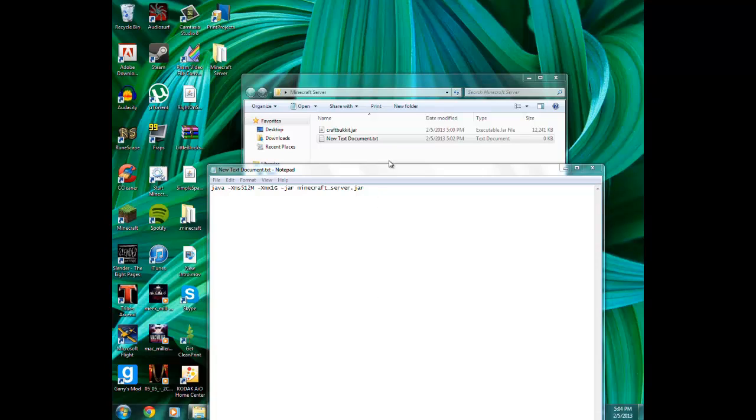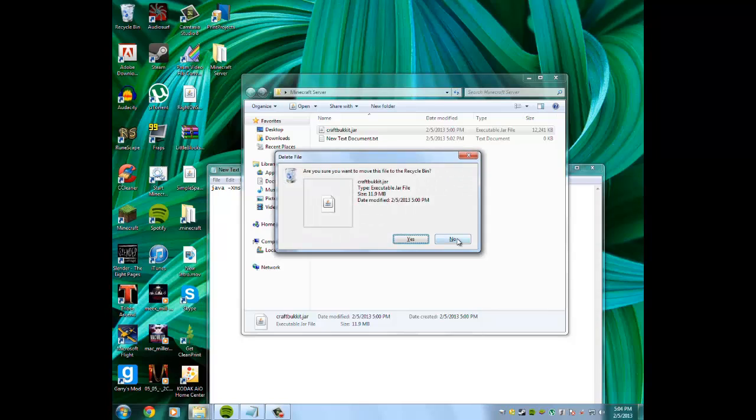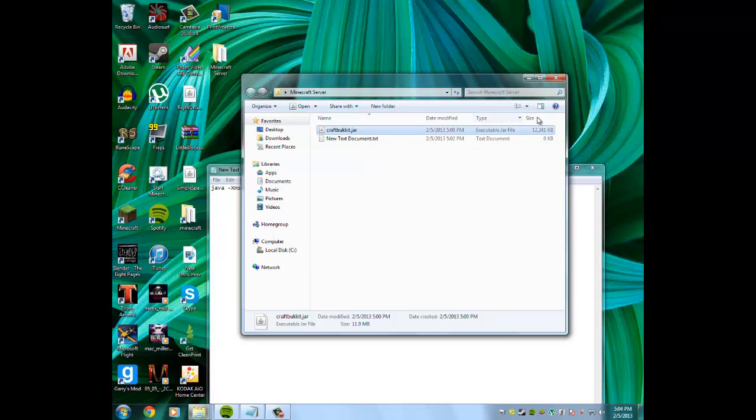Hey guys, pillrocks99 here. Today I'm going to show you how to make a server on Minecraft 1.4.7 with CraftBukkit. First, you're going to want to download CraftBukkit and put it in any folder you want — that will be your server folder. It'll have a bunch of numbers in the filename, but you need to rename it to just craftbukkit.jar.